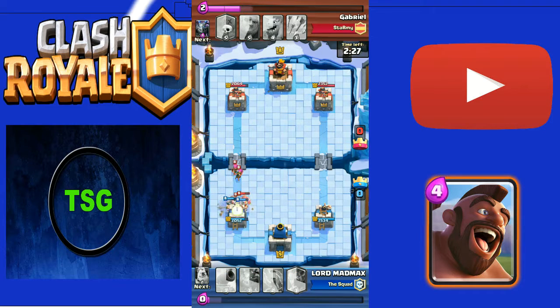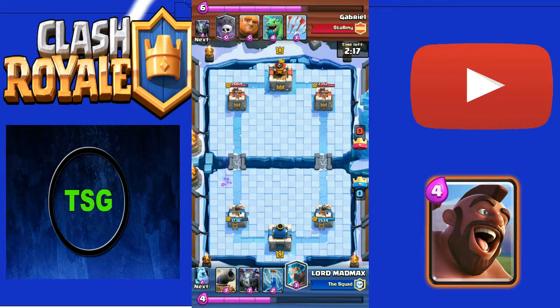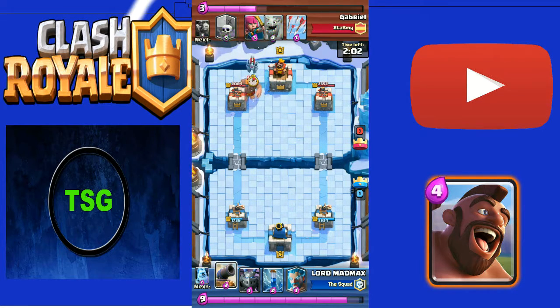He deployed Elite Barbarians, they got one shot, so I deployed my Elite Barbarians to counter his. But his Archers were level eight which countered my Elite Barbarians easily. I ignored that and thought about what to put next - I was waiting for him to deploy something so I could plan my strategy. He deployed a Giant, and I thought about deploying a Wizard but then decided to put a Cannon in the center.